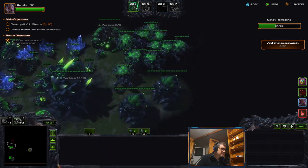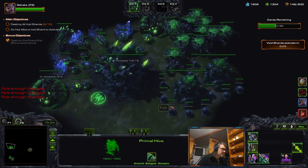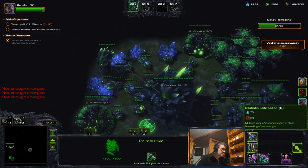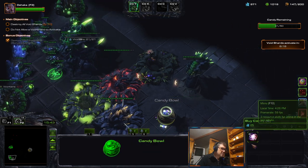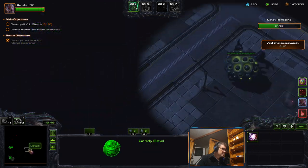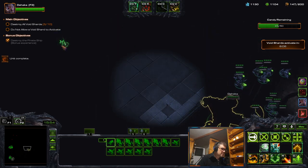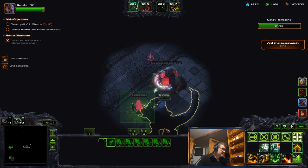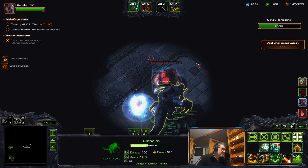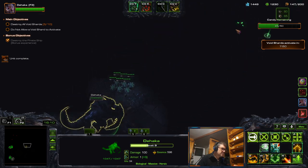I'll kill this one from this side and then go around. More workers to scout these things out. Let's check what's here so they don't get killed. Transfer — if there's a Dark Templar there or something. There is not — okay, kill these buildings.